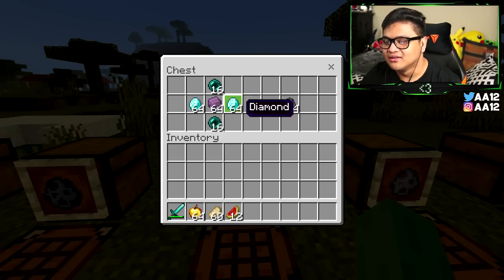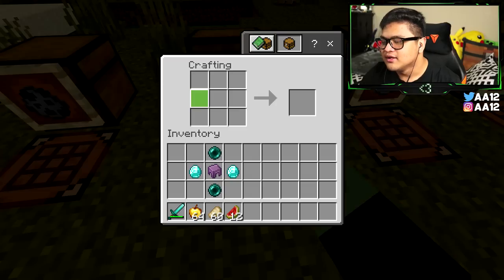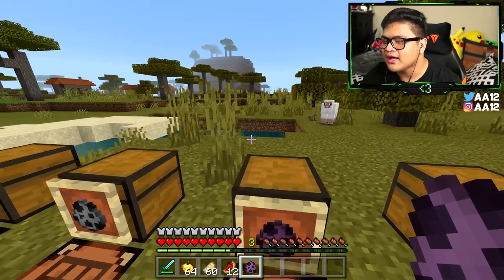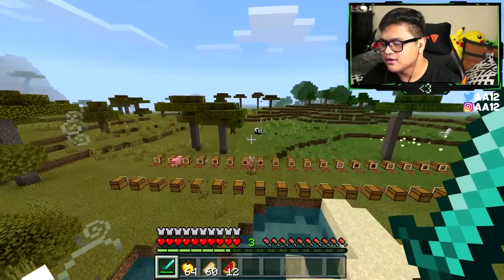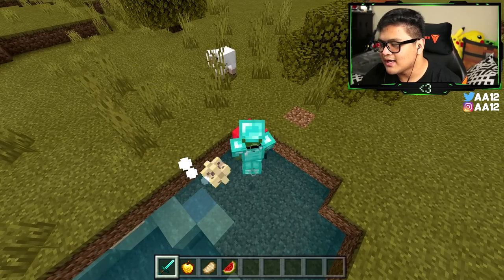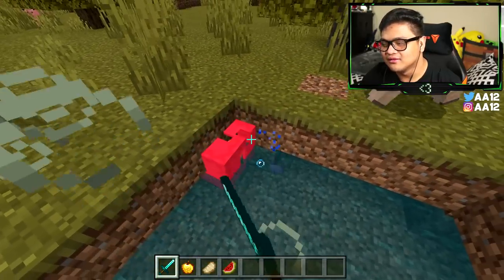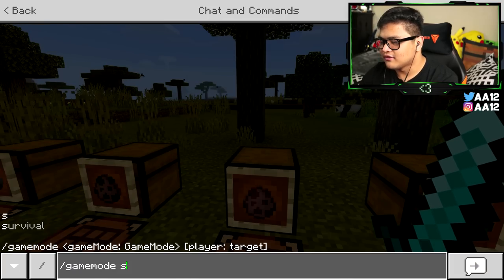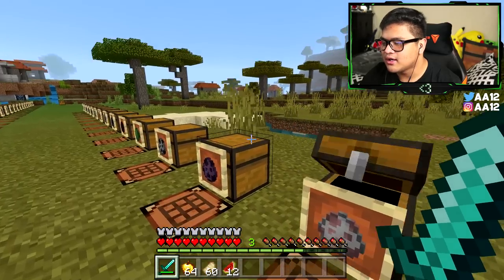For the shulker spawn egg, you need two ender pearls, one shulker shell, and two diamonds. Put the shulker shell in the middle, ender pearls on the top and bottom, and diamonds on the left and right. Shulkers take so long to kill — we're going to kill it right away. Using slash effect clear and returning to survival mode, that was the shulker spawn egg.